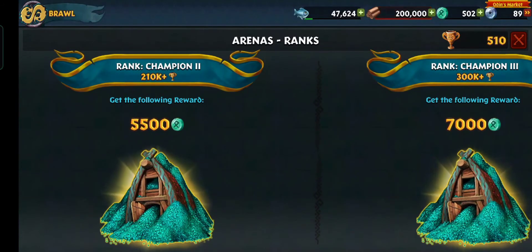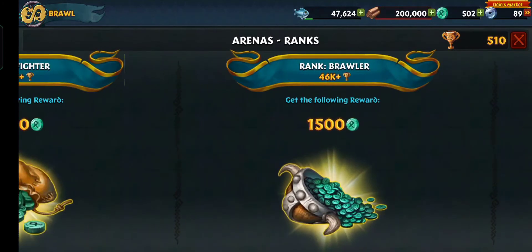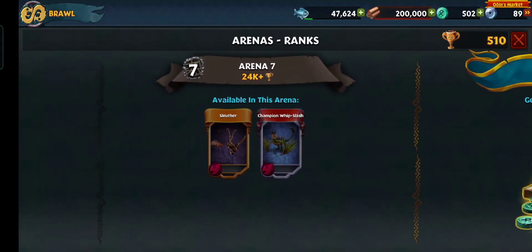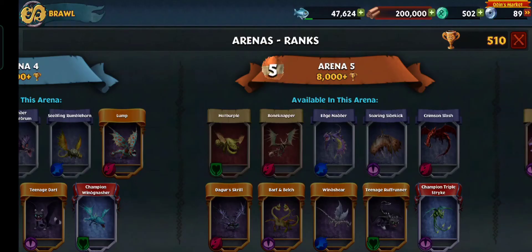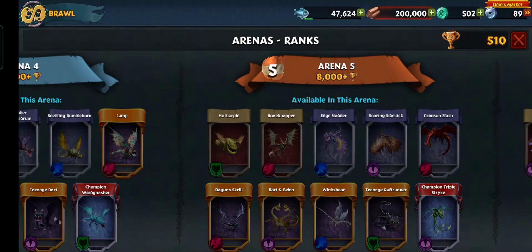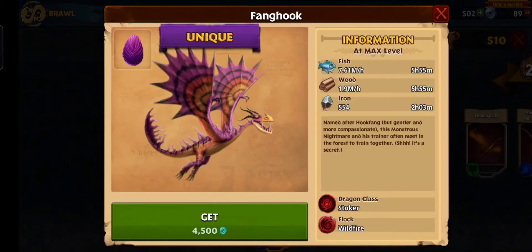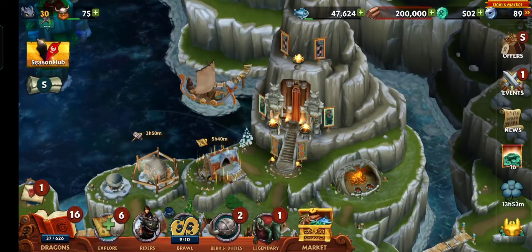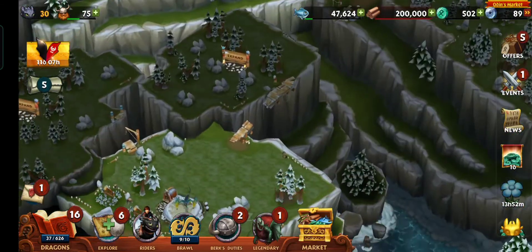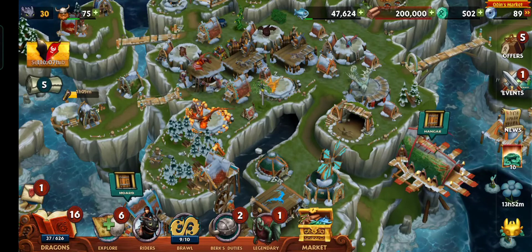At the end, if you reach 300k plus cups you get 7,000 ruins — which is so good. I was on Arena 5, I completed the rest of the arenas, and then I was on the arena if I remember that right. Anyways, this will probably be it for today — it was basically a bunch of brawls. Hope you enjoyed and I'll see you in the next one.